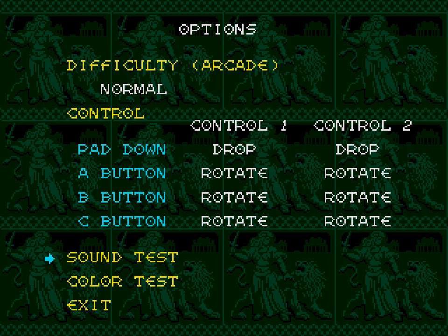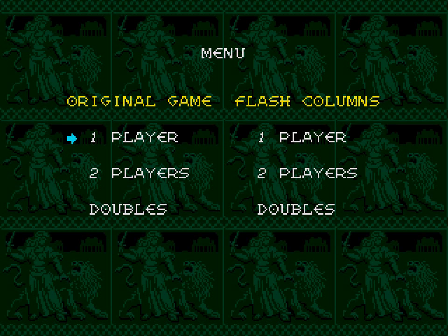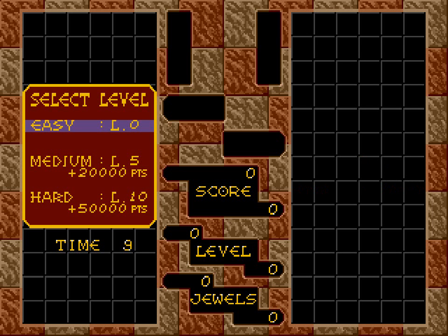This is difficulty for Arcade mode. I think I will just keep that to Normal for now. Menu, I guess, is just where you can also start up another game — Original game, one player, two players, or doubles. You also have Flash Columns here, but I don't even remember what that is. Let's just start off simple and go to the Arcade mode here and just start playing.